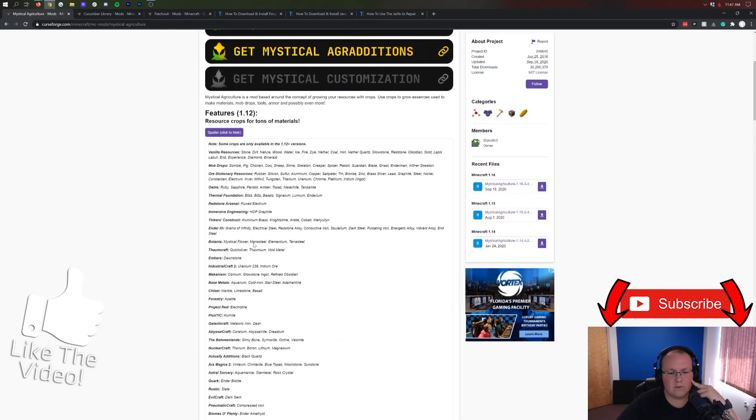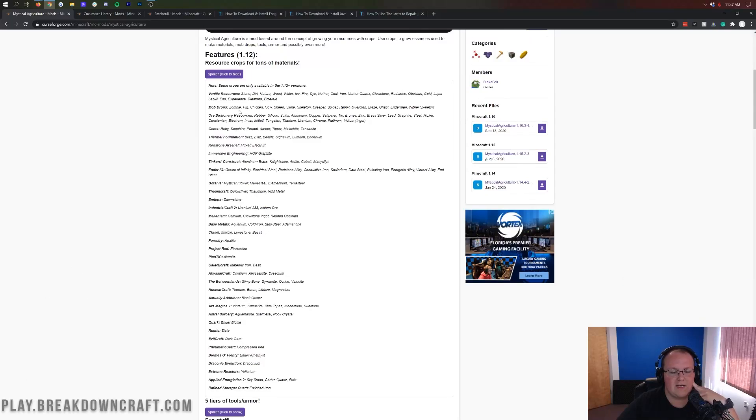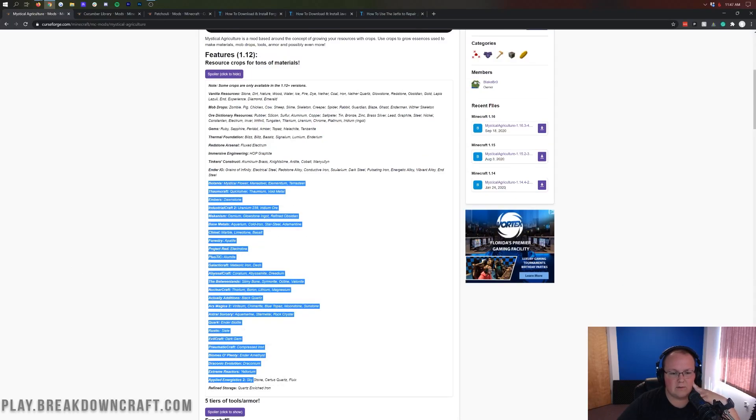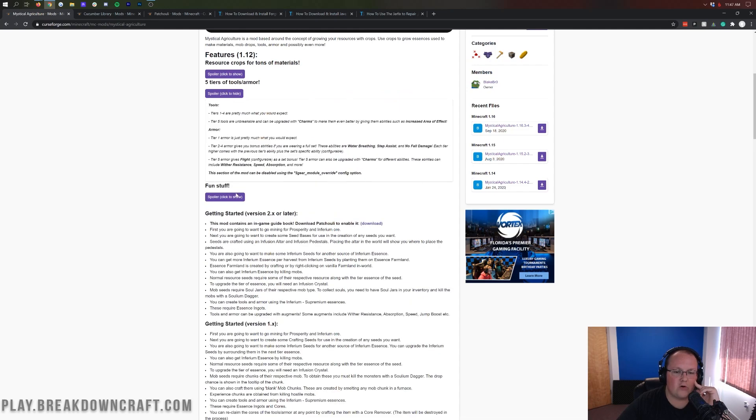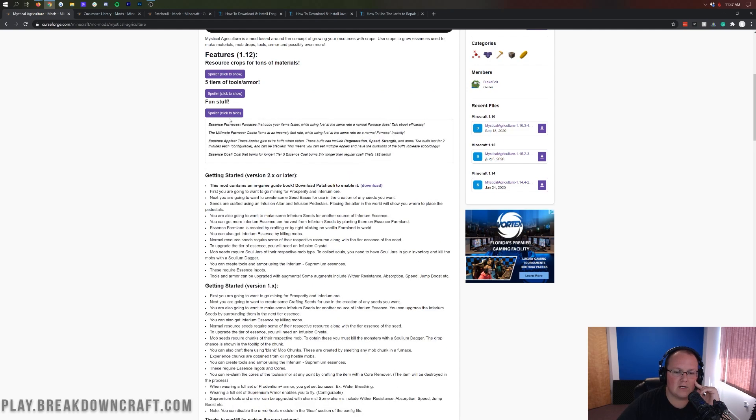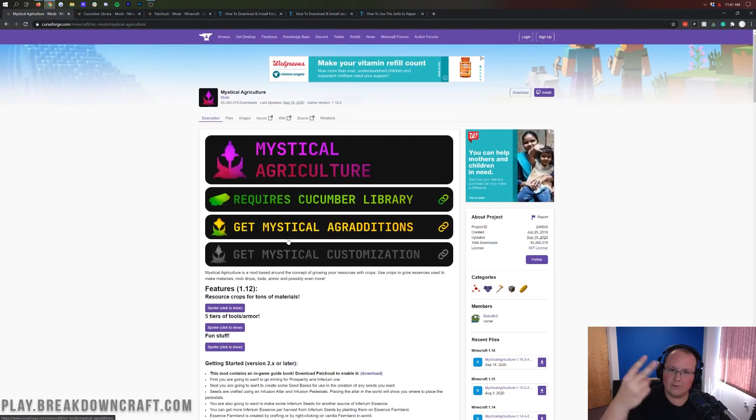This mod also hooks into other mods, though most of them aren't 1.16.3 compatible yet, so we're looking mostly at the top two. You also have the five armor tiers, which are pretty cool, and other fun stuff like the ultimate furnace. But how do you get this mod?